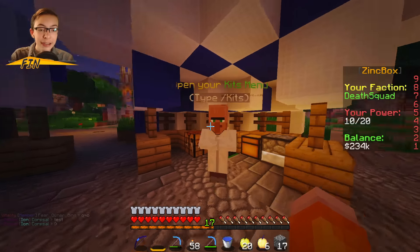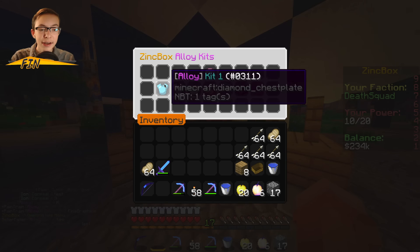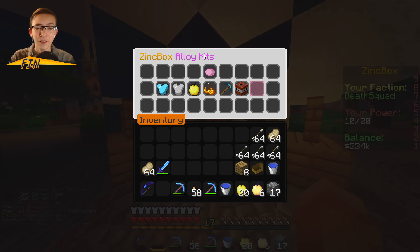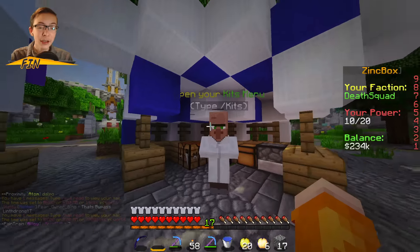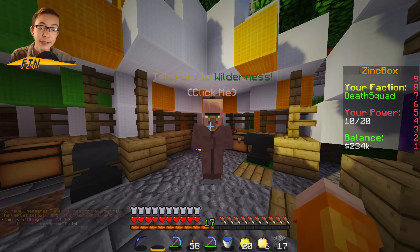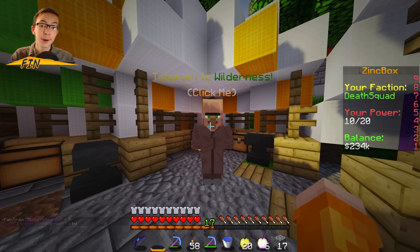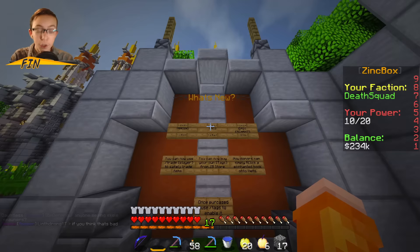Moving on, we have a new kits menu. By typing slash kits, it brings up a nice menu to select your kit. I have the Alloy kits because I have the Alloy rank — it's a much nicer way to get your kits than typing out commands every time. Over here we also have a new Wilderness Villager, which teleports you to a random place in the wilderness. This is really nice if you're first starting out with Factions and don't want to run super far.